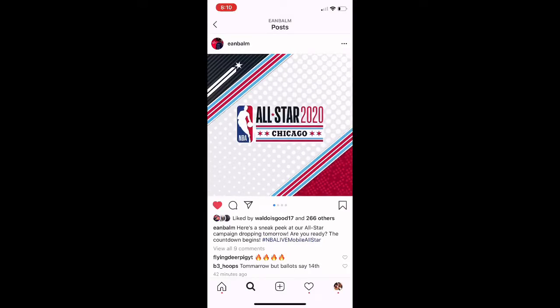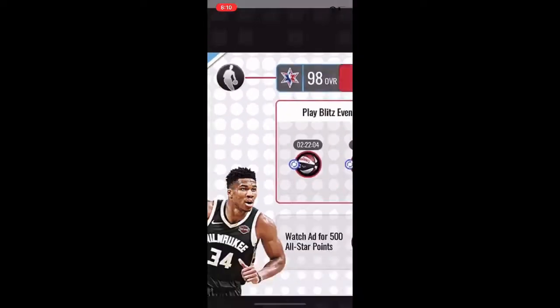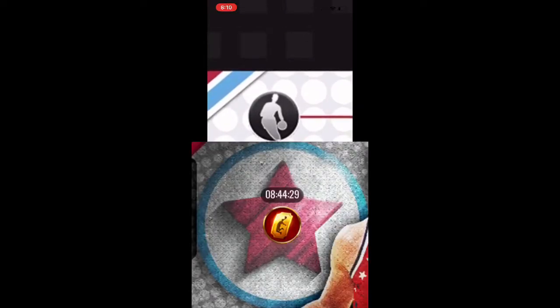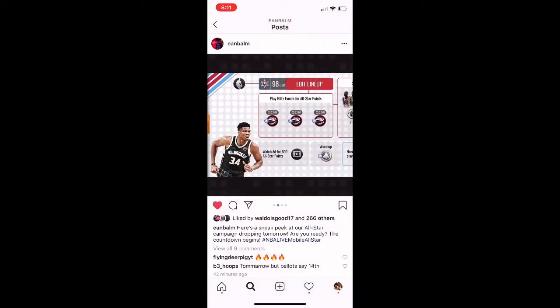I think I figured some things out for the All-Star campaign. My boy Ryan M, aka Bo Bo Baby 333, said the NBA logo right here — he thinks it's gonna be like on the Larry Bird monthly master where you can get the golden ticket chance pack. He thinks it's gonna be right there because it looks like something you can tap on.